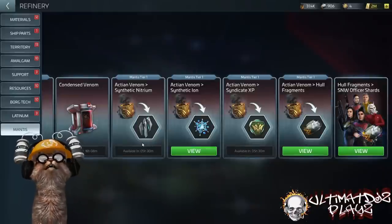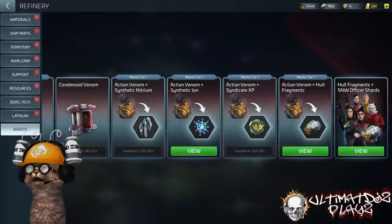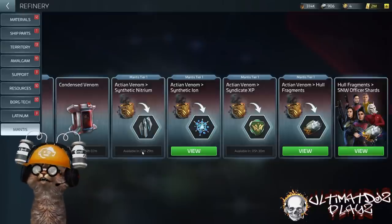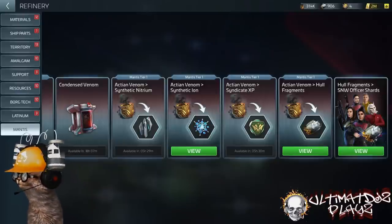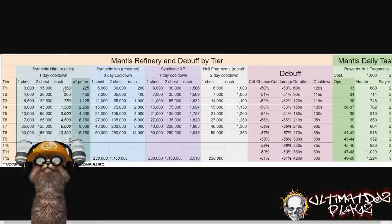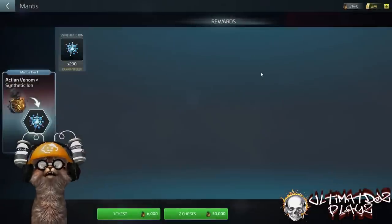Once you start bringing home Action Venom, you use it throughout the rest of the refinery. The synthetic nitrium gives ship parts used to upgrade the Mantis tiers. All four bundles use this Action Venom. It has a 24-hour cooldown and there are two chests — at tier one you get 3 single-chested, 15 double-chested, giving 150 ship parts total to tier up the ship.